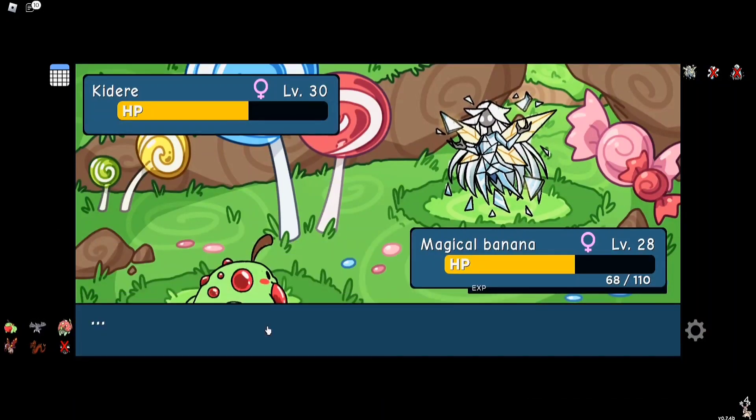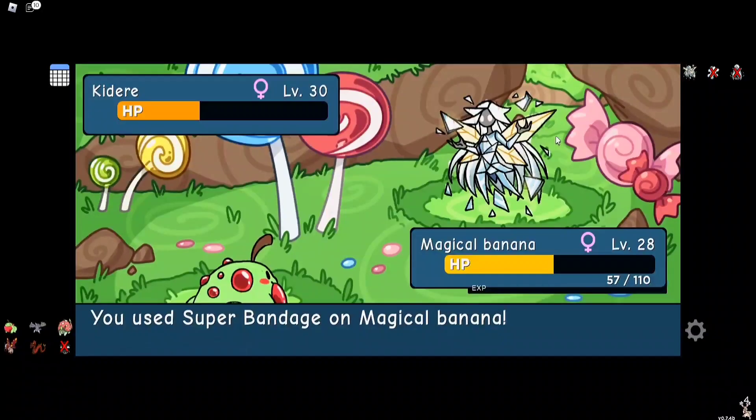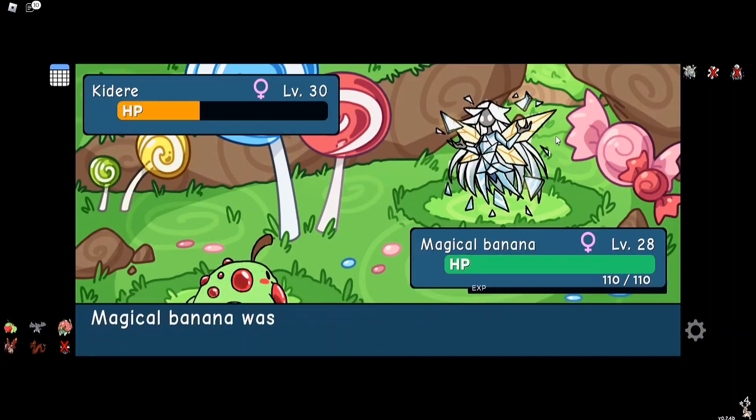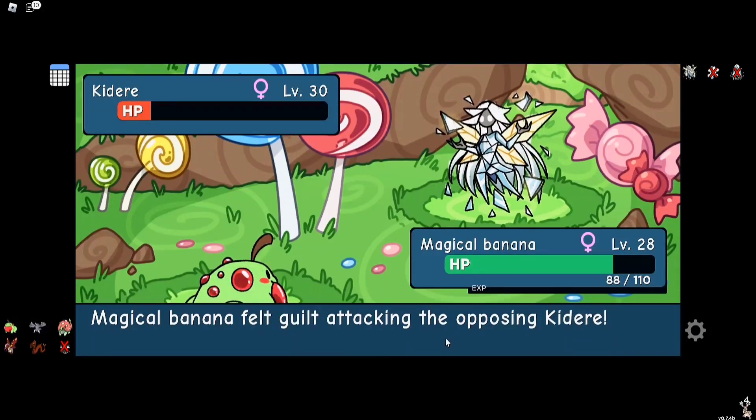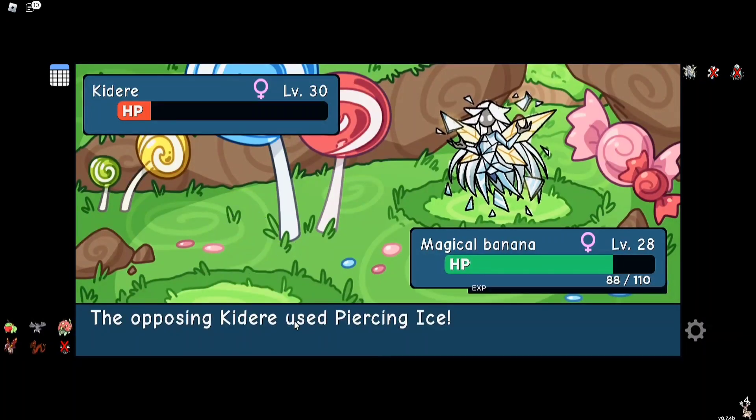We've got a STAB hit and we know Guilt doesn't affect magic attack, so we could just use Rust. If we just heal-wall and then use Rust we'll be fine - just making sure we don't go under half health. Piercing Ice isn't the worry, it's Aurora Flash. But it only takes us down to about halfway from max, so we're okay. One more and Kiddo Ray will be dead. Piercing Ice again - amazing, thank you.